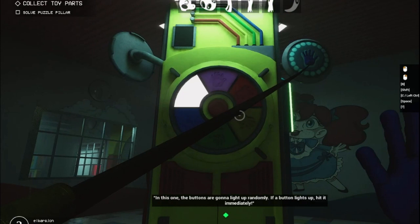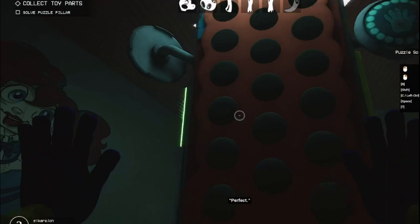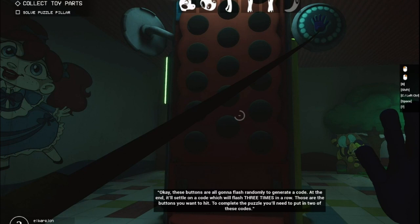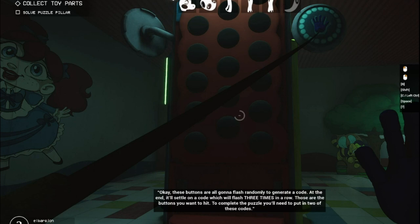Good. These buttons are all going to flash randomly to generate a code. At the end, it'll settle on a code which will flash three times in a row. Those are the buttons you want to hit. To complete the puzzle, you'll need to put in two of these codes.